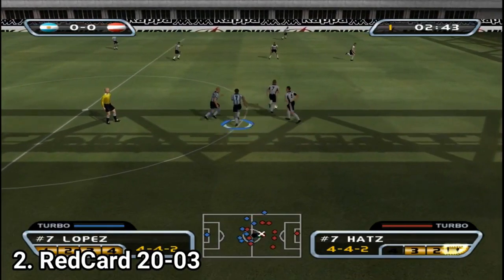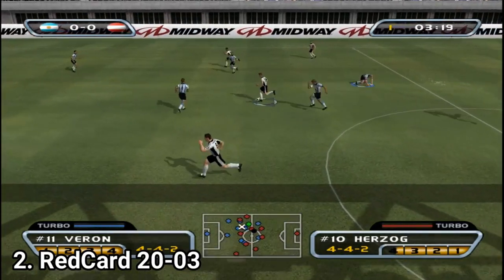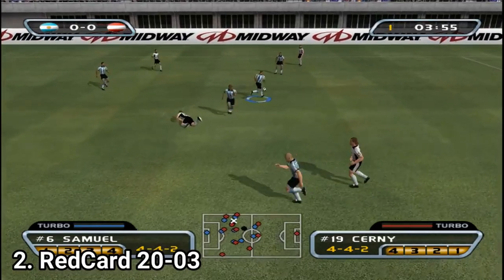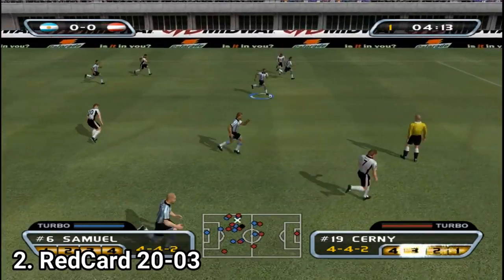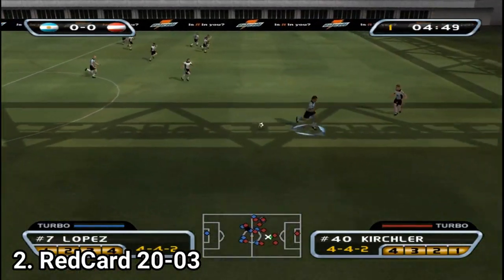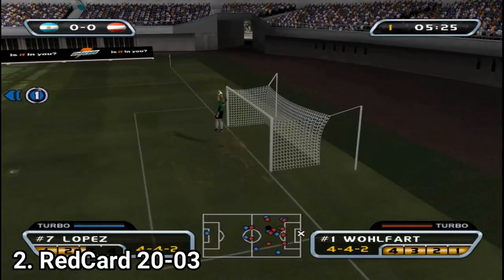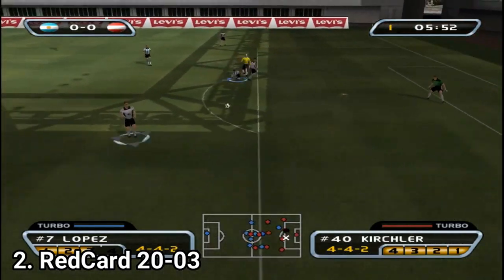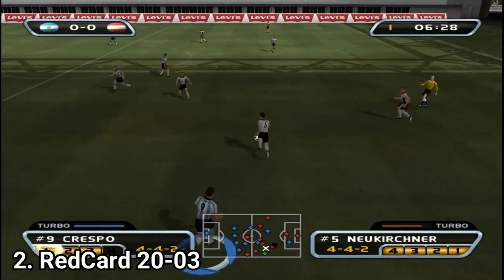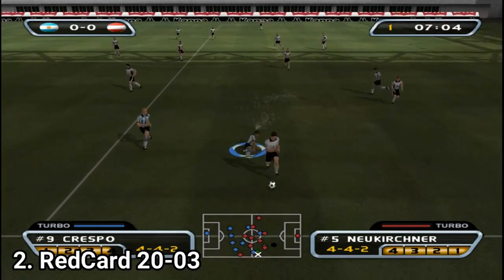The controls can be bothersome sometimes since you have two control schemes: one for defense and one for offense. Before getting the ball, your control is set to defense, which means the buttons are assigned differently. So if the ball gets to you and you press the button to kick but the control scheme hasn't switched yet, you will just slide the ball away from you — which is occasionally annoying. It doesn't happen often, but it's not cool to lose the ball like that.